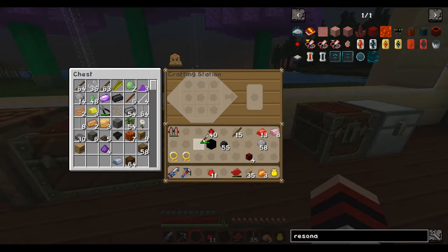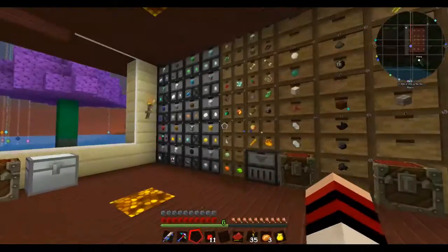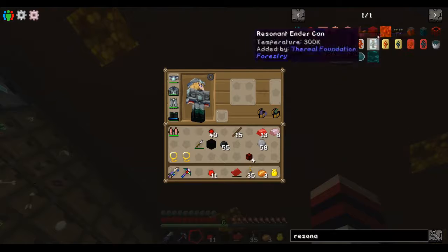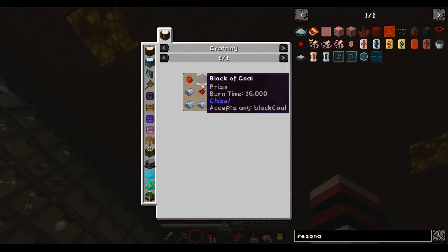It's saying I have grid power. I'm still going to make the resonator. It's almost night. I'm going to try to do it without the other things.